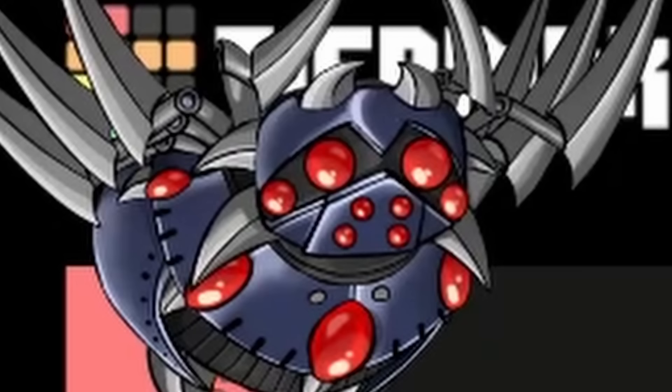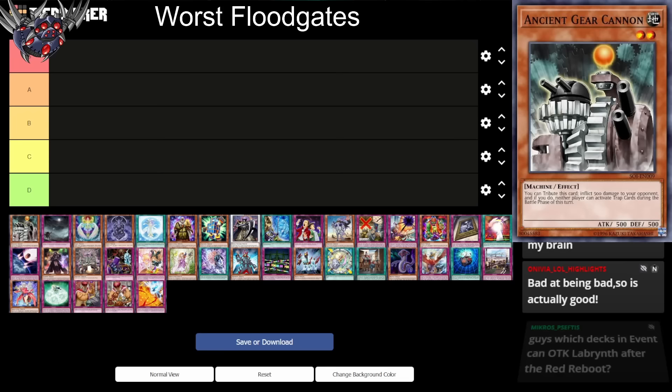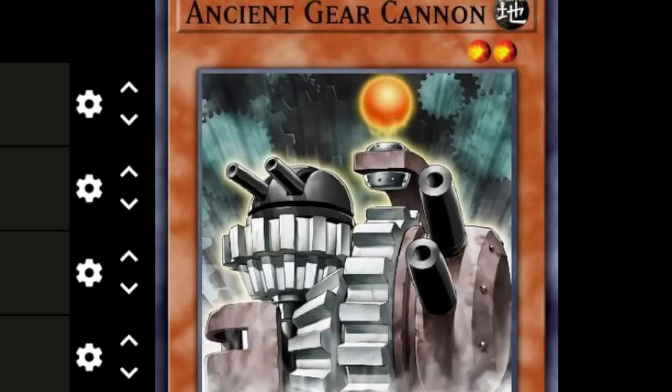The tier list is: worst floodgates. Is S tier good? I'm not sure how this is supposed to work. I guess we are looking for the worst stuff, so S means it's really bad. Being bad is good for this list, so we're looking for the worst floodgates.